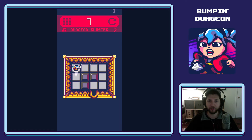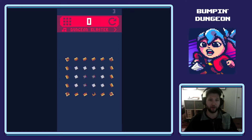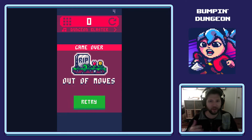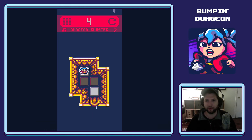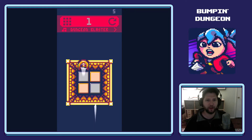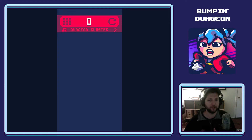I'm Nick Colbertson, the lead developer on the project, and I'll be talking a little bit about what went into creating Bumpin' Dungeon. The first thing I think players will notice about the game are the cutesy graphics. I love the Pico-8 look, and that's what I was going for. These colors are instantly recognizable to me, and I'm glad I got to use their palette for this project.